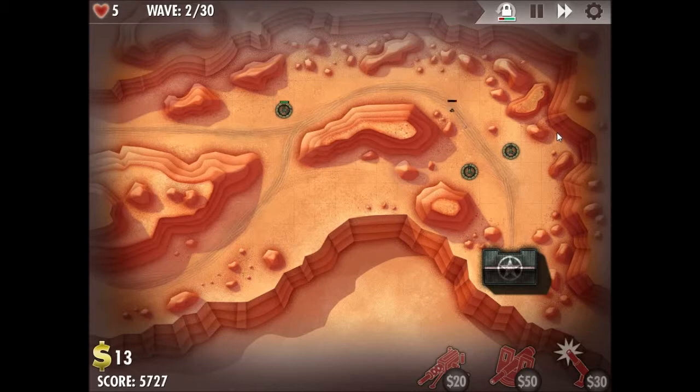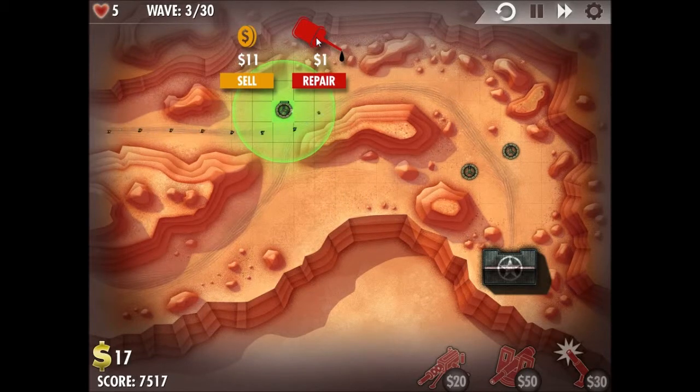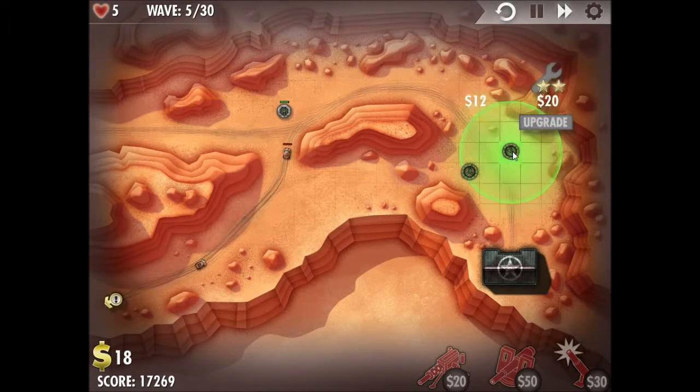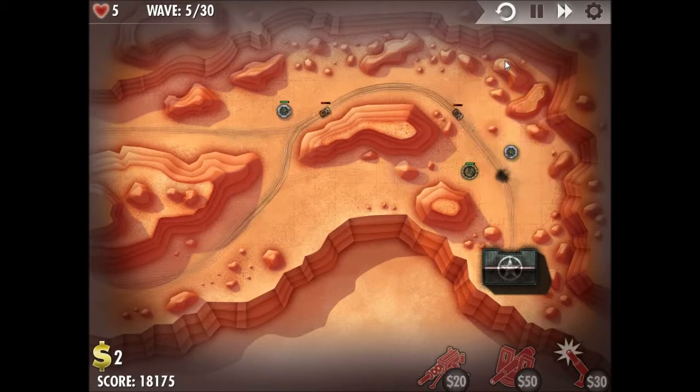We started out with these three machine gun turrets with our starting money. And with the previous mission's victory points, I unlocked the sabotage turret, which can slow down enemy units. I believe I spent another point in repair. You want to make sure that you're placing your turrets pretty much exactly the same as I'm doing so in this mission.